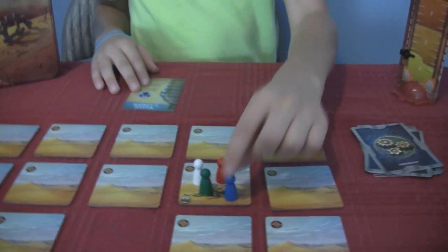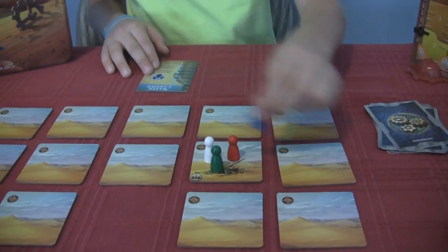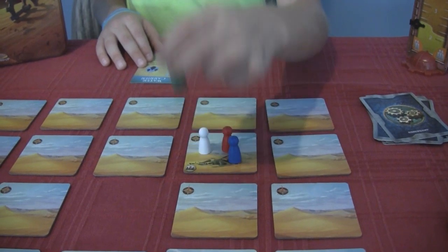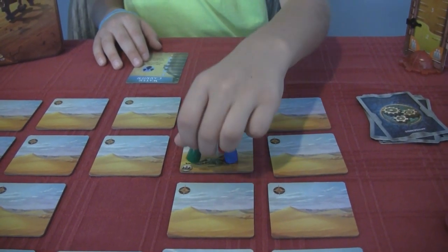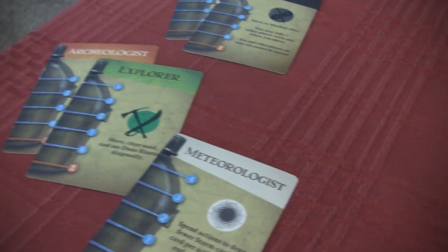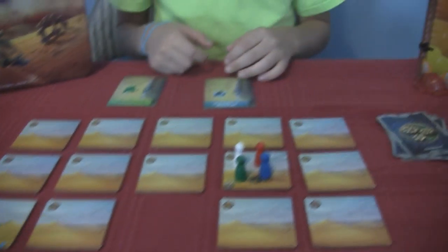How do you move? You move — not diagonal, in a straight direction. Only one piece can move diagonally. Oh, because everybody has a special role with special abilities. I want to be the explorer, because he can move diagonally. Yes.